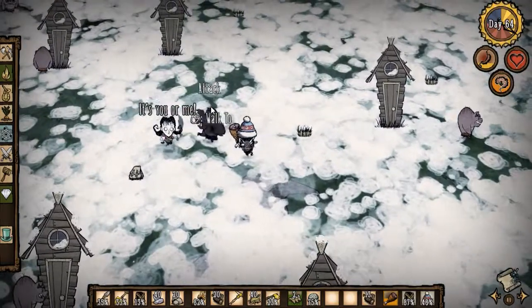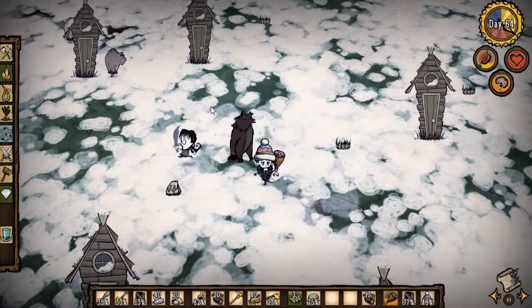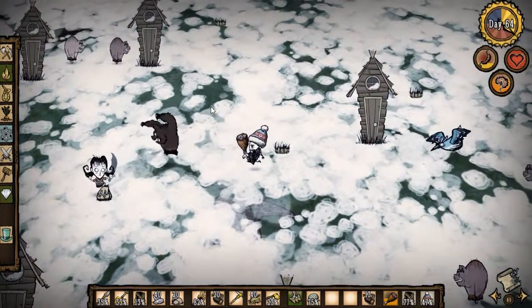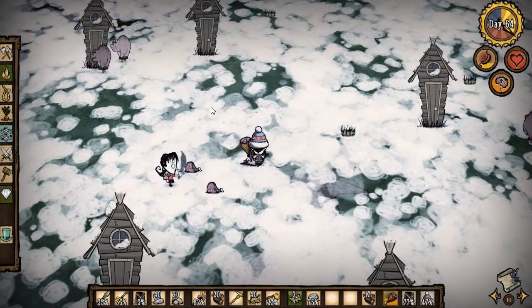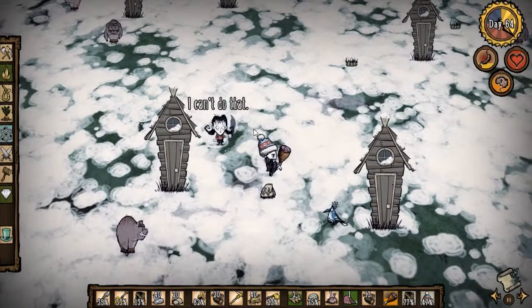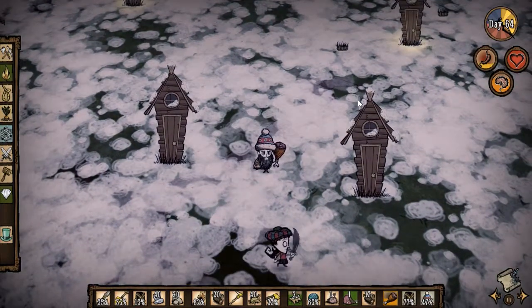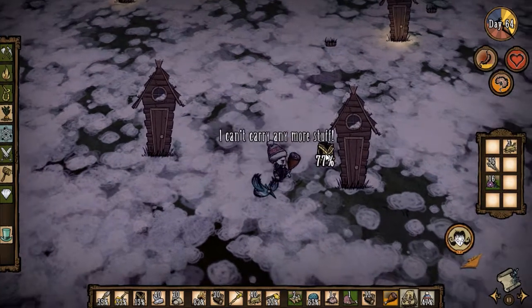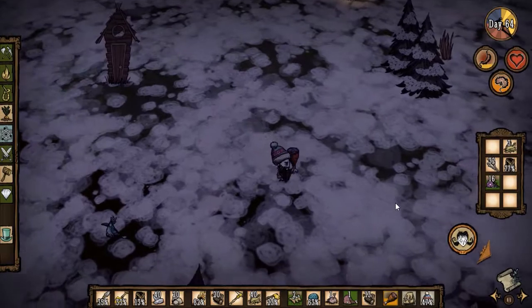I've never seen this thing — wow. Now he drops a football helmet, should be able to make a new one from that. Nice! We got pig skin again, which was our goal. The others just sort of ignored us. They're about to go back into their houses, so that's our one for today. Let's run back — that wasn't bad.